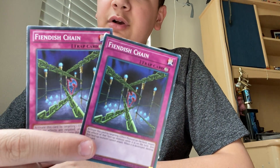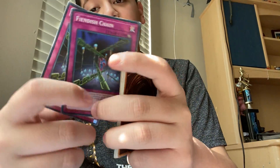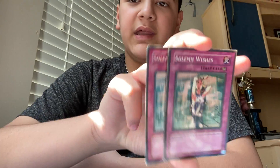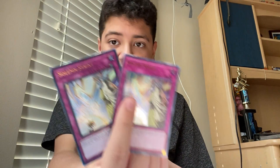Fiendish Chain: target one monster your opponent controls, that monster can't attack and its effects are negated. Stuff like Belize you can deal with using this, but stuff like Jargoon can't be targeted which is why there are only two copies. Two Solemn Wishes: every time you draw a card, gain 500 life points. So basically every turn you gain 500 points, and it's not once per turn so if you have multiple copies active it stacks.